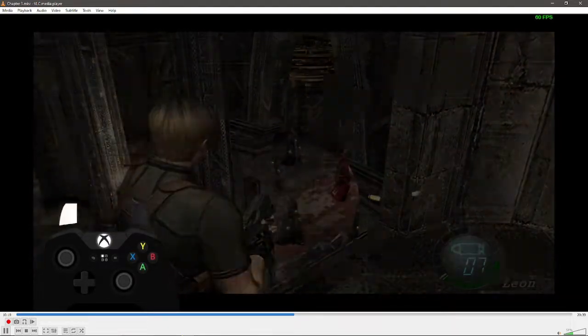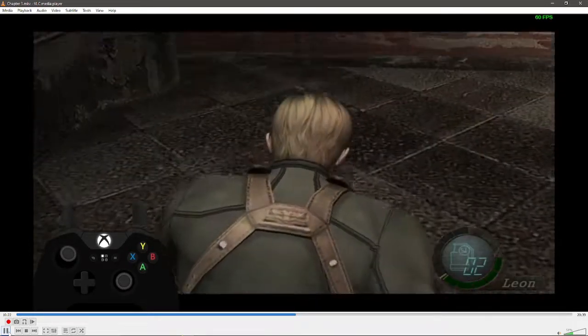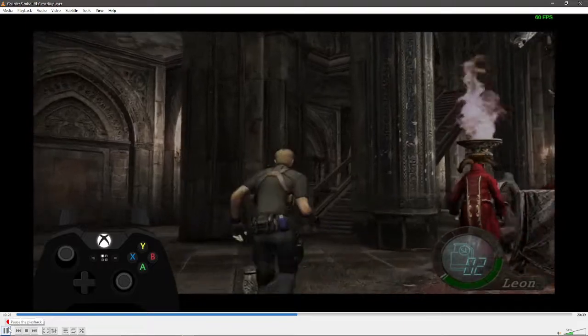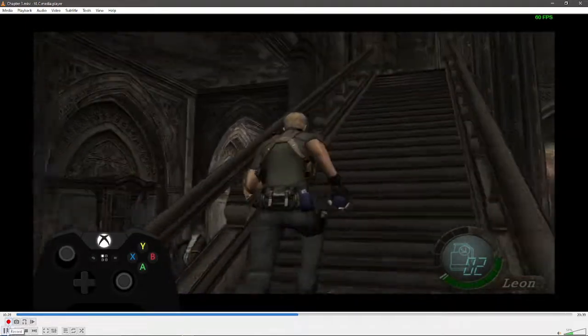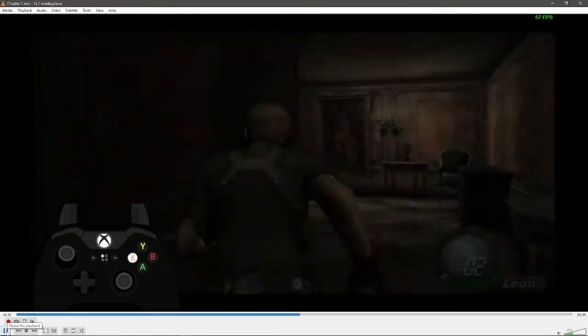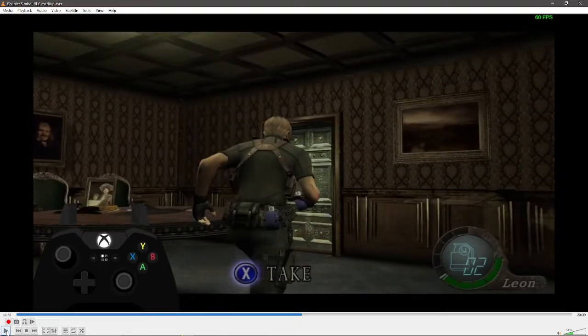We're going to shoot this guy — the reasoning is to delay him so he doesn't trigger a cutscene. If you miss the shot it will trigger the cutscene, so make sure to take your time with that shot. Then we'll equip the flash grenade. I don't know why I never turned the audio back on. Heading into the Gallery.